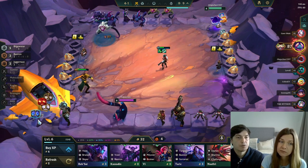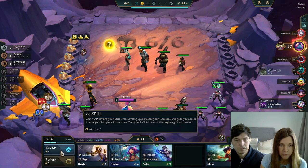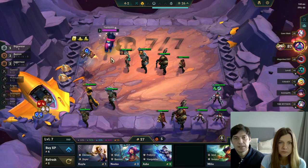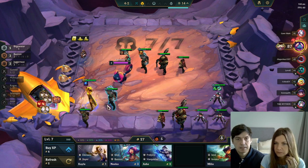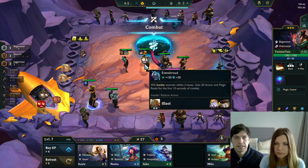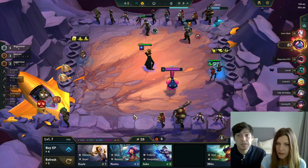There's a small optimization: we can level at 5-1 instead of 5-2 using our free re-rolls, because at level 8 we have a chance of seeing Gangplank. That might be worth it. Level up — there's Nyla, put her in right away. Roll now — it's more important to roll here. Nautilus yes. We want double Bow on Nyla — let's find her items.